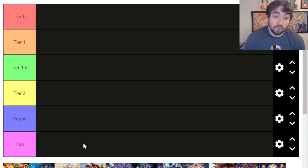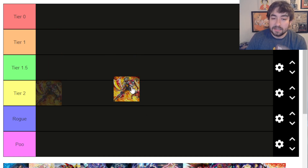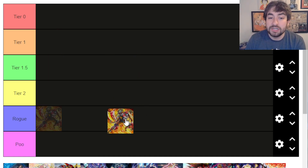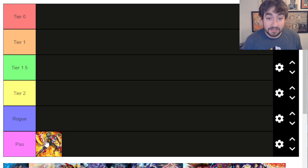Let's get into this and start with number one, which is Rescue Ace. The only card they get in this set is the new trap, which is not great — it's a fine trap, it's not terrible. I think this deck still lands at Poo for me. It's going to need the support in the next set. We know what it is; it's really good, and it does put them up to definitely at least Rogue, which is very cool. But until then, we're sitting in Poo.